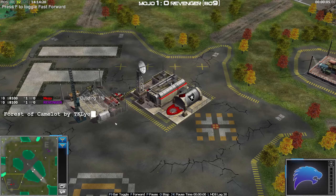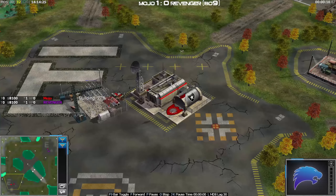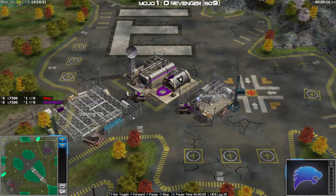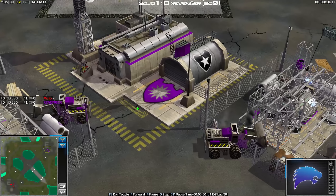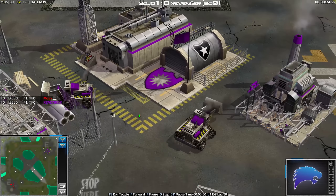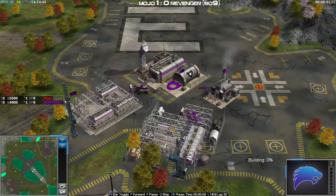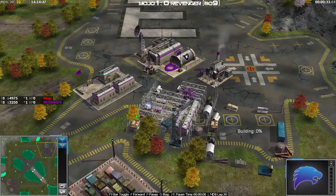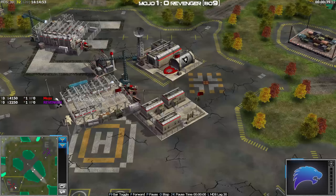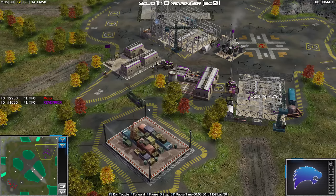One-zero there for Mojo. Jumping into the next one - down in the bottom left with the super weapon in red, this is Mojo; up at the top right with the purple player with the super weapon, this is Revenger. I noticed both players' names are different from how they signed up in the bracket - Mojo is listed as Mojo Jojo, and Revenger in the bracket is spelled with a double R.